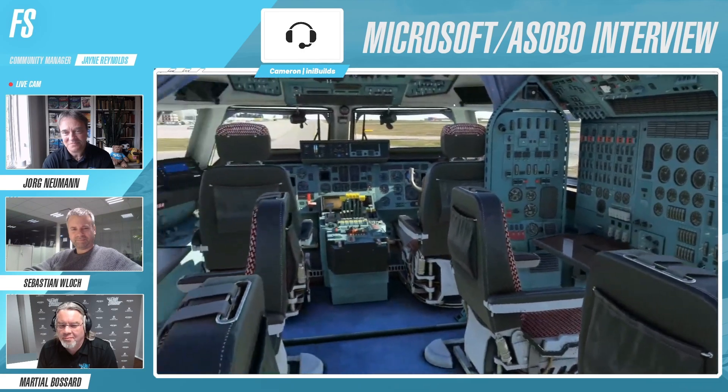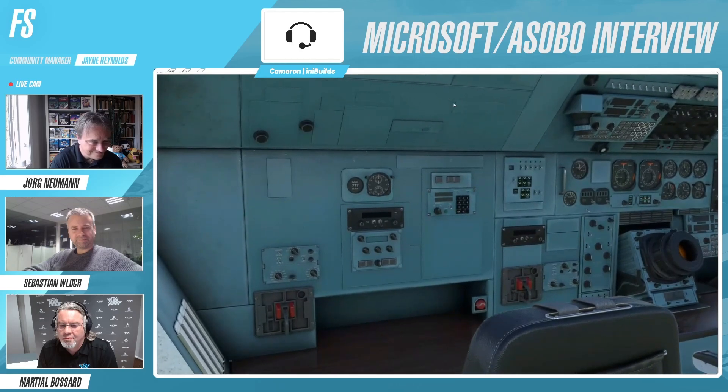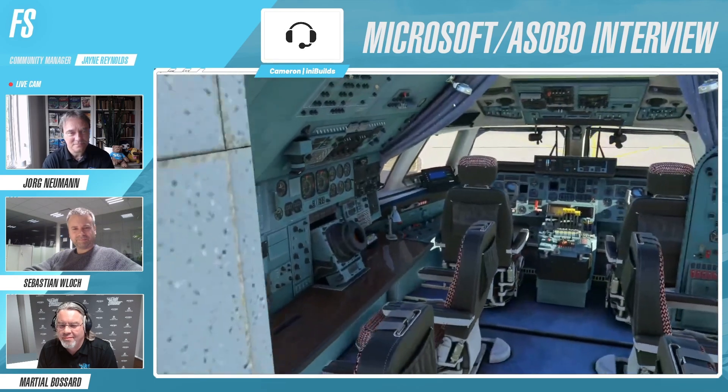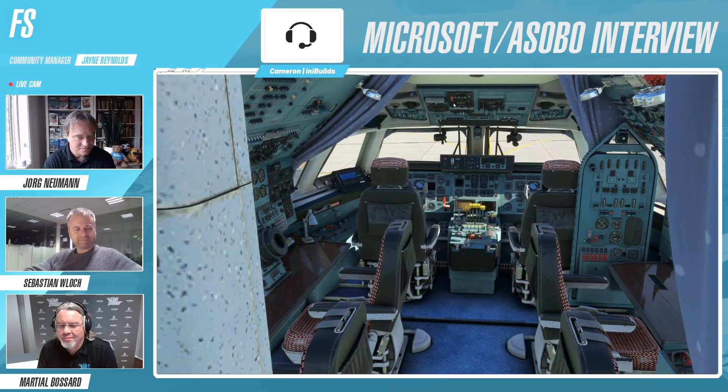If I then pan across to the other side, we've got the navigator station here and the radio operator - often forgotten, as they say, the radio operator. He's got an important job. And if I just pan back to the rear of the aircraft, you start to see really the size of this flight deck. It's just so impressive when you see it like this.